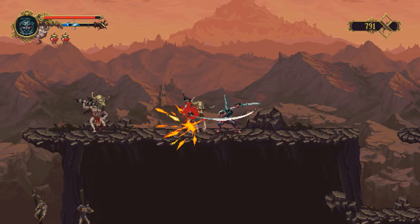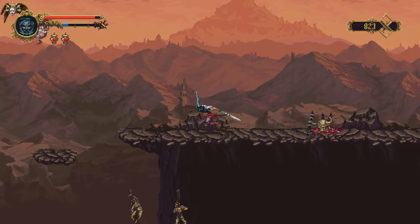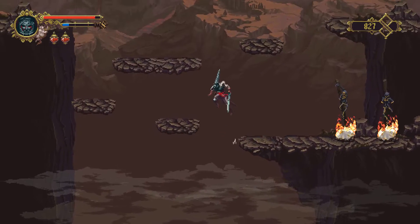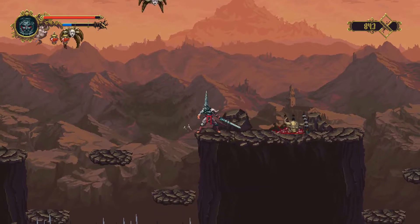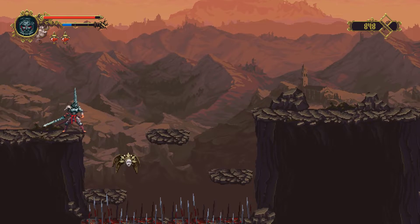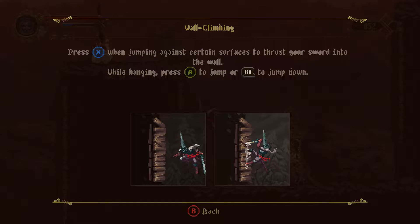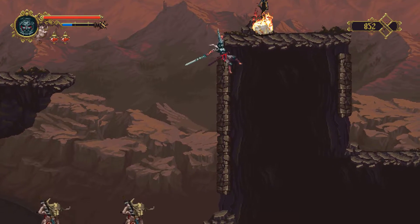We've dealt with these jokers and their range attacks before. I don't know what is below us but it doesn't look like anything. I do see spikes down there - spikes are insta-kill so we would try to avoid landing on those if at all possible. We have a shrine here, and we can wall climb, jamming our sword into these structures.